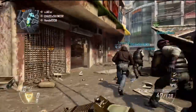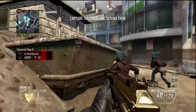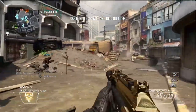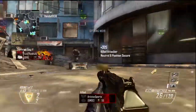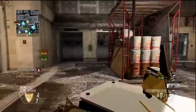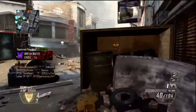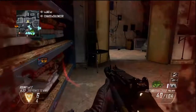Hello everyone and welcome to my new series 'One Perk Wonder.' This is episode three, and in this video I will be using the perk Blind Eye. This is in perk slot one, and what Blind Eye does is it hides you from enemy-controlled killstreaks — things like the LODESTAR, the Warship, and that's about it.